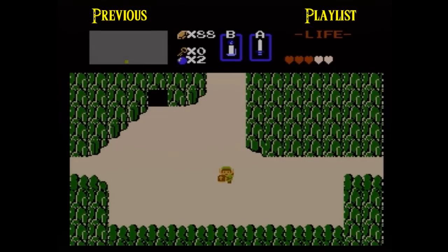Hey everybody, it's Juicy Box Man, and I'm here with some more The Legend of Zelda. In the last episode, we started our quest and started collecting the overworld items, such as the blue candle, the white sword, and the bombs.